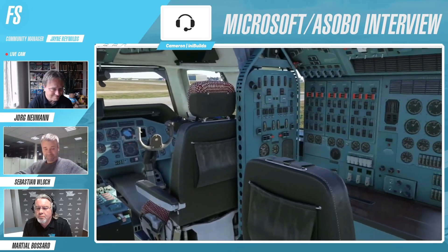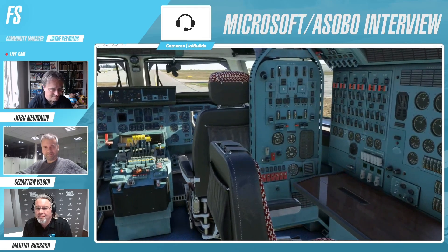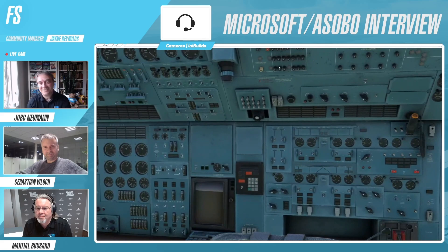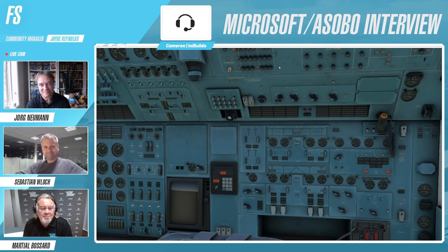We've actually got the engineer's panel here, which has got a little bit of a kick out. This 90-degree panel is unique to the 225 as compared to the Ruslan. We've got some engine instruments here and we also have a dedicated electrical engineer station. This really gives you an idea of the complexity of the aircraft - this was one person's job just to run the electrical system, which is pretty amazing.